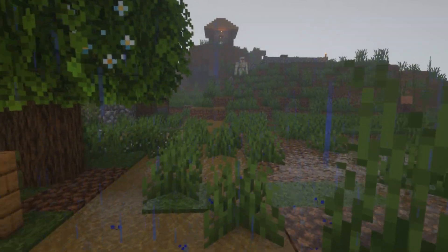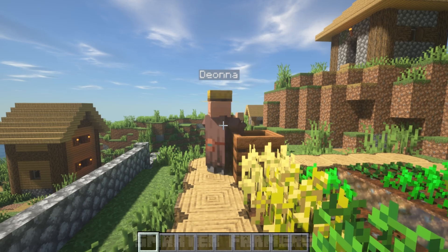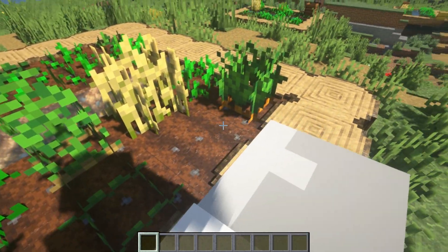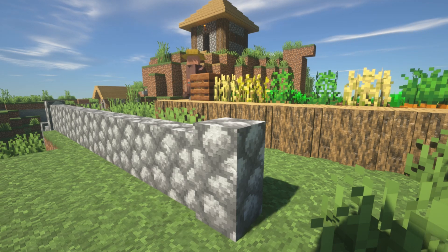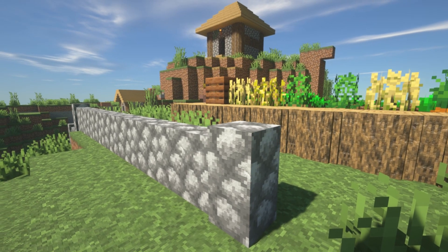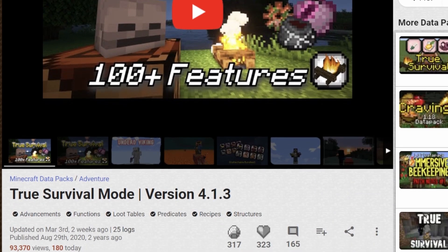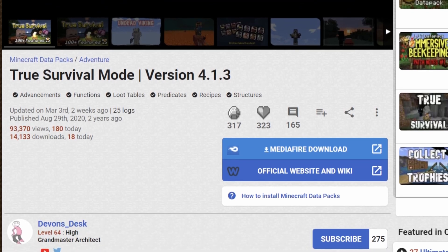For the NPCs you'll be encountering in villages, we'll be adding Villager Names, Regrowth, and Smarter Farmers to make the villagers seem more alive and intelligent. Villagers will now have their own names, regrow their own plants, and build defenses around their village. With all that said, I would still say the biggest change to your gameplay comes from one single datapack called True Survival. This pack overhauls so many aspects of the game that it would take a long time just to talk about the basics.